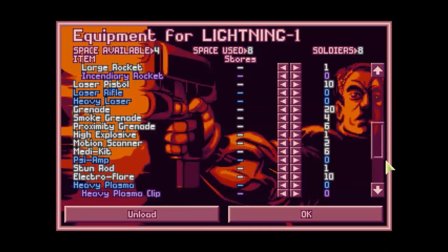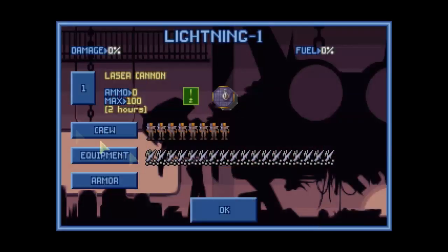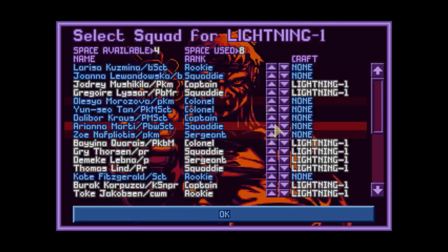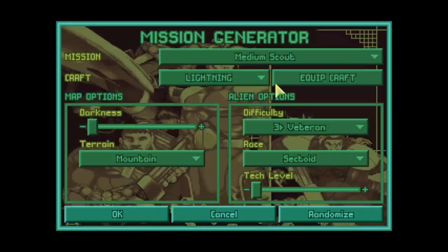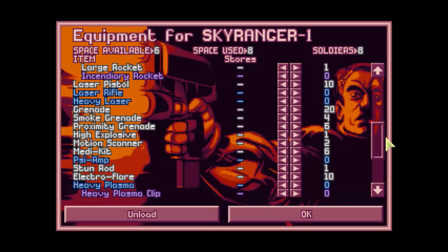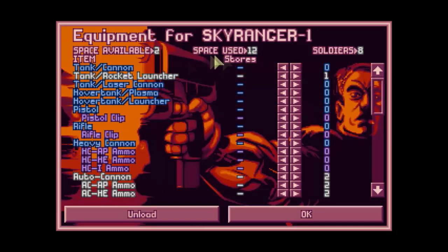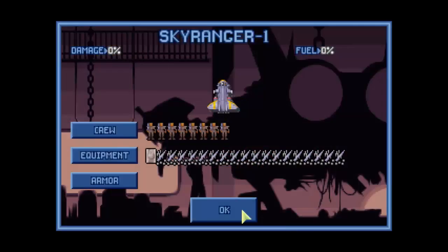I've geared my troops up with a fair amount of standard equipment, and the first tech breakthrough I would probably be going for was a laser pistol. You've also got a convenient unload button to just dump everything. The Lightning will take a couple more troops. Actually, let's go ahead and select Sky Ranger and equip it really quick. My equipment and loadout didn't change, but what I do want to add is a tank. That's one of the things we didn't do in our previous battle, and it's a helpful addition to our crew.